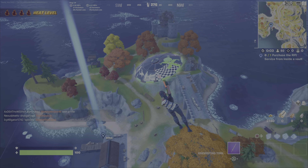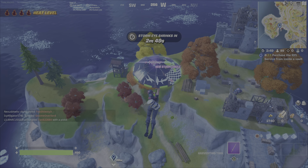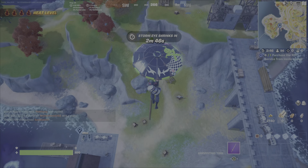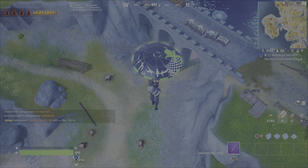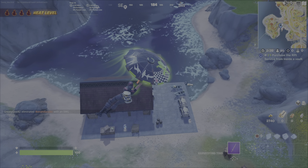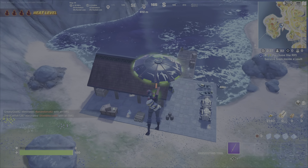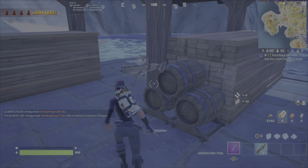Right below directly there is where the Vending Machine is. You can look on the bridge or up on that castle, and there's often an Oathbound Chest there. Sometimes I'll go there for my strategy, other times I don't. I can see that the Oathbound Chest is not on the bridge. So I'm just coming down right here and going to loot this entire area. Depending upon which Vending Machine is here, I'm going to buy a weapon.